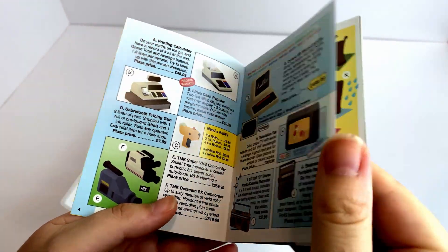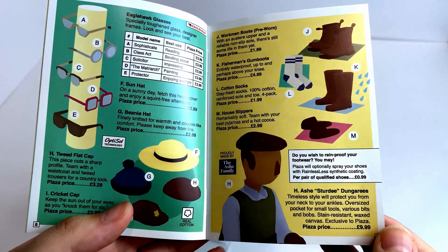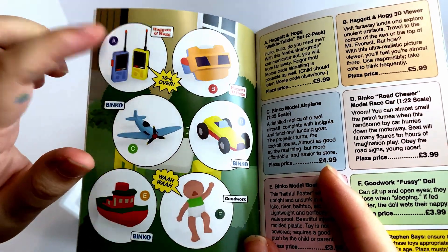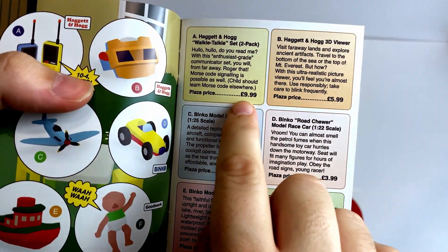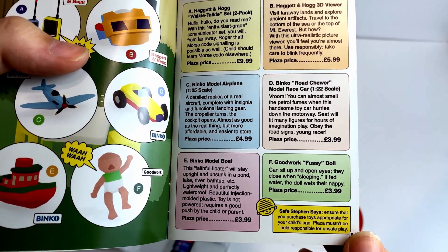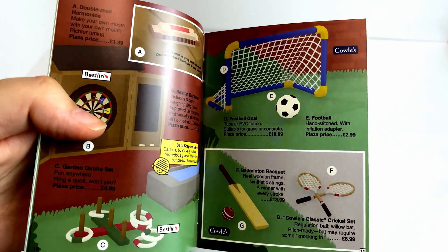I'm just going to kind of go through this. I remember that part where you're stealing the glasses. 'Proudly made by the Ash family.' 'Do you wish to rainproof your footwear? You may!' Haggett and hog — the part with the walkie-talkies is pretty good, I liked that. And I noticed everything is in — I'm American, so I don't know — it's either pounds or euros. I think that's pounds. I'm sure I'm going to hear about it in the comments. The harmonica — there's a fun scene with the harmonica. I think that's about where I left off last time.